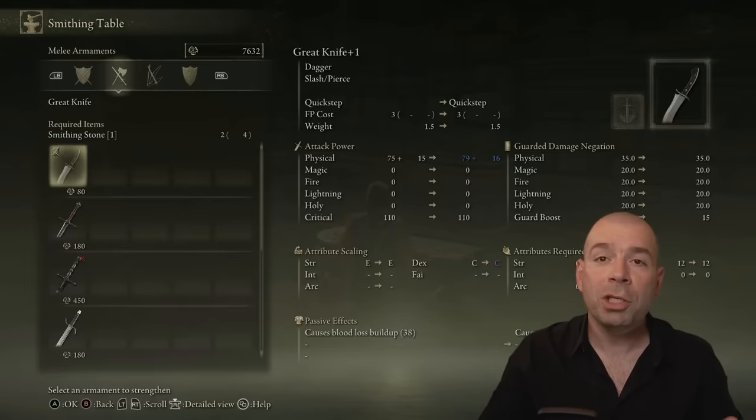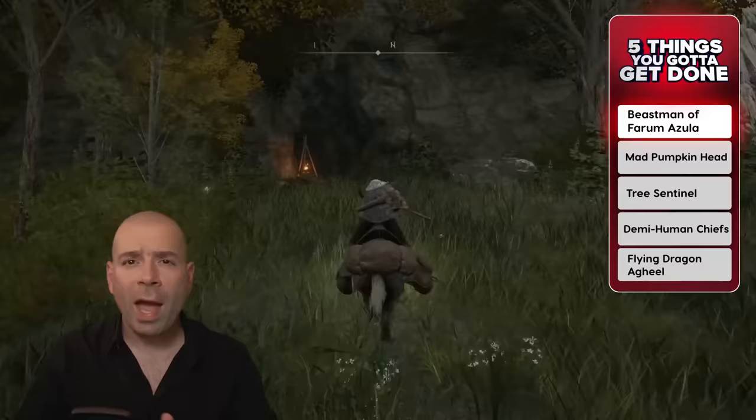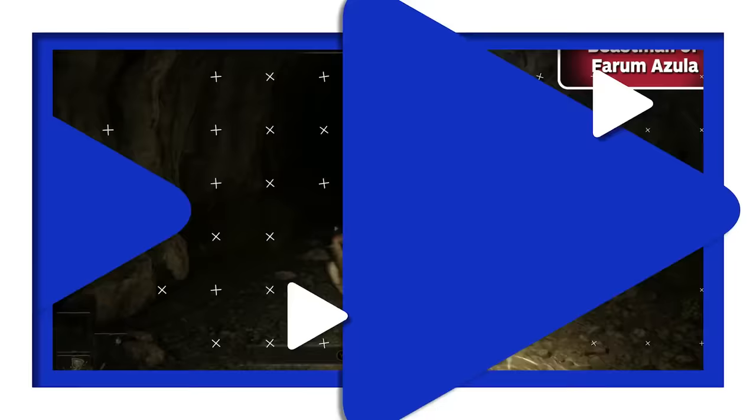With a few levels into your favorite stats, some shiny new weapons, and an anvil to improve them on, you're ready to start taking out some bosses. These are the five bosses to defeat first in Elden Ring. From the Church of Ella, go directly north and find a small entrance to Groveside Cave.